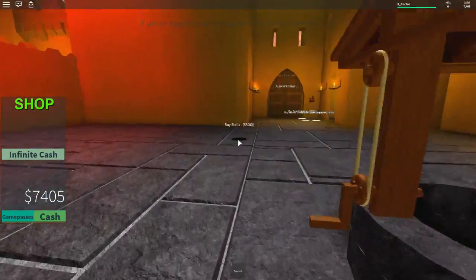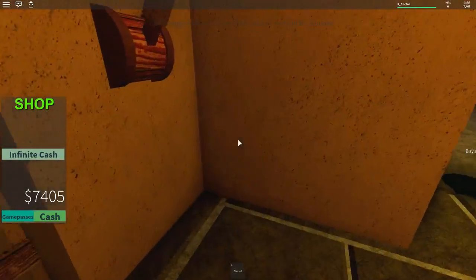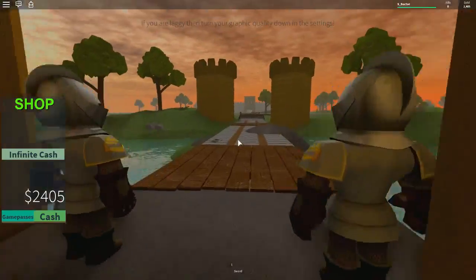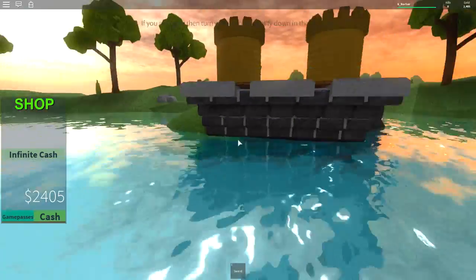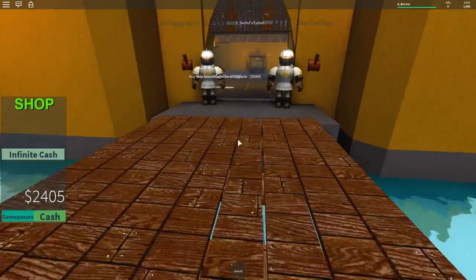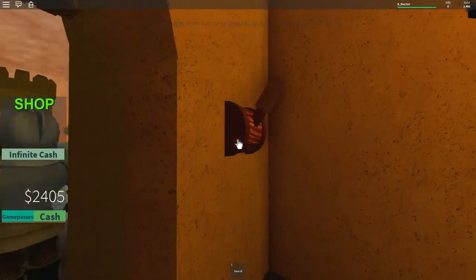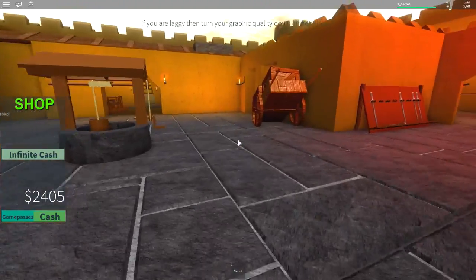We've got 7k. Let's get the gate upgrade. Boom — I don't quite know what that's done. All right gentlemen, any intruders? No — would you mind leaving? Right, let's try that again. We'll leave the bridge and we're going to shut the door so no one can enter. No one can pass these walls.